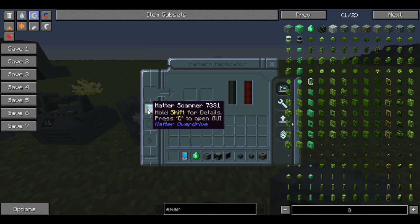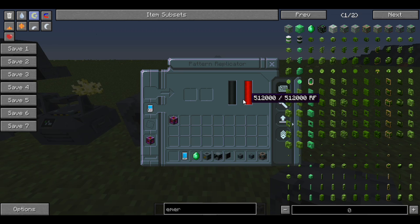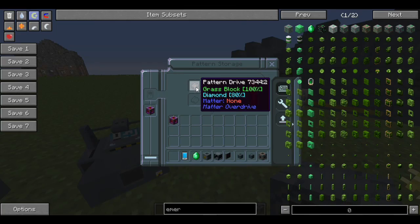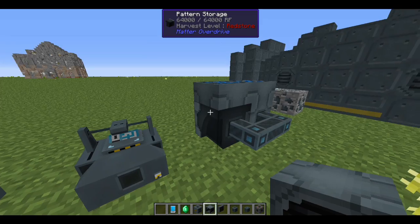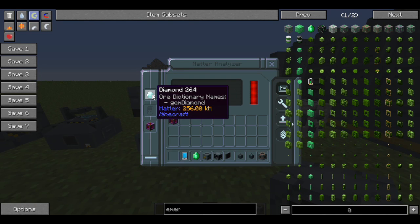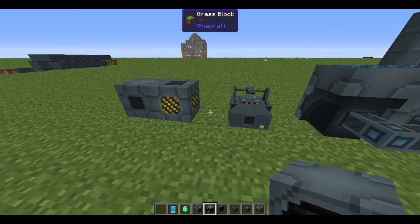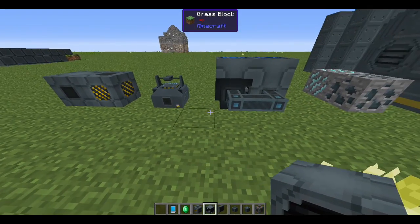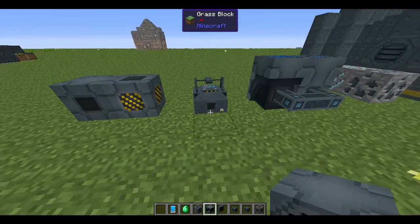You can see the matter transferring into the matter replicator. Link the matter scanner into the system and give the replicator a power source, and it can start replicating anything stored in your pattern drive. For example, a diamond block at 100% requires approximately 256 kilomasses. Since dirt, grass, and cobblestone are all one kilomass each, four stacks of any of those is enough to replicate one diamond — pretty cheap!